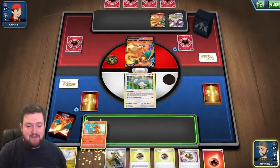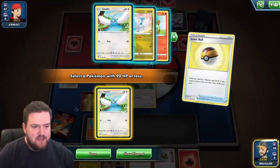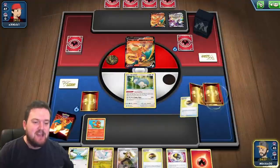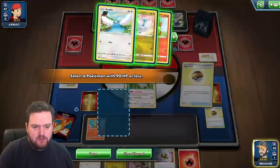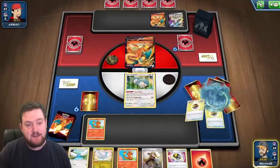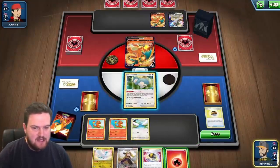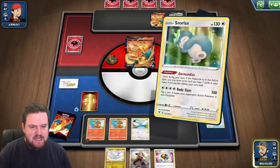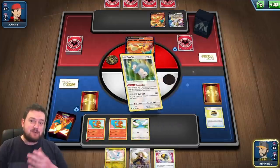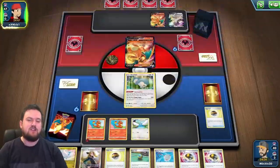Alright, so we have ourselves a start here. We've got quite a few Level Balls in our hand, which means we can get ourselves a Charmander or two, plus also a Swablu. Our hand looks really, really good for next turn, and we've also managed to start with our Gormandise Snorlax. We'll attach and then Gormandise to draw up to seven cards, and then our turn ends.